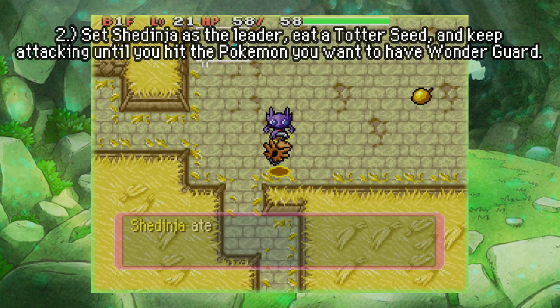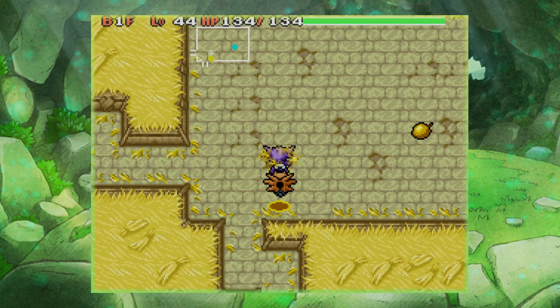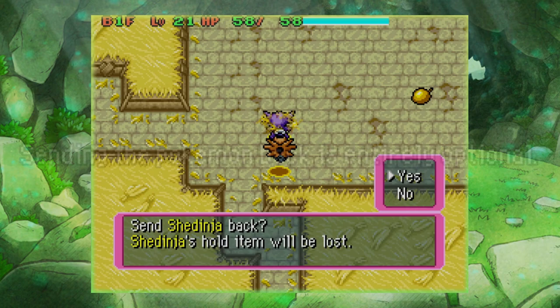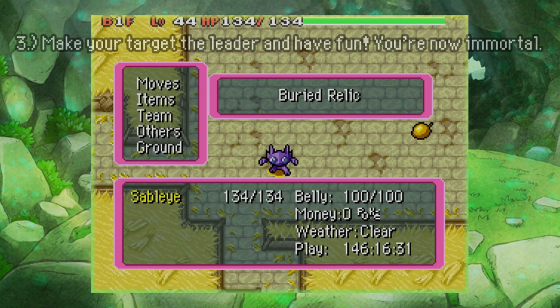Now we're just going to start attacking and hopefully hit Sableye. You're going to need a lot of Totter Seeds for this because it's not always going to work out. Hopefully it works this time — and there we go! You just saw that message: "Sableye traced the target's ability." So let's go back to Sableye. We don't need the Shedinja anymore — say farewell to it.